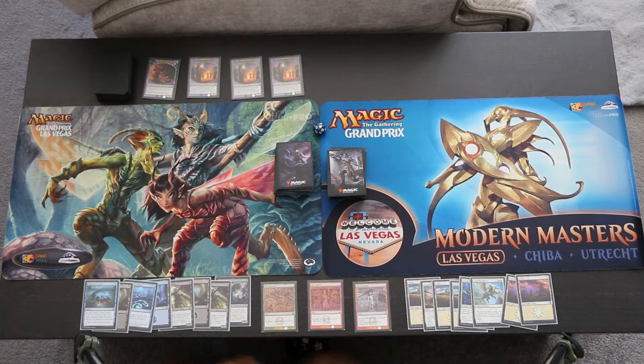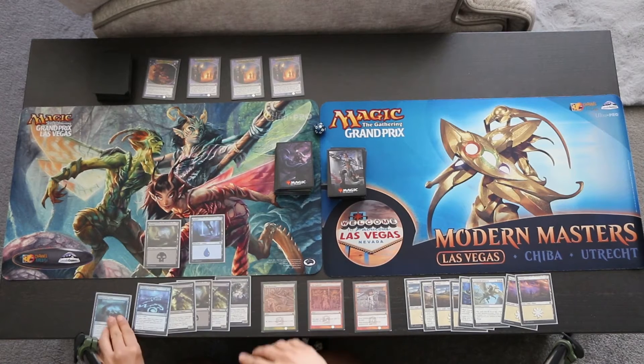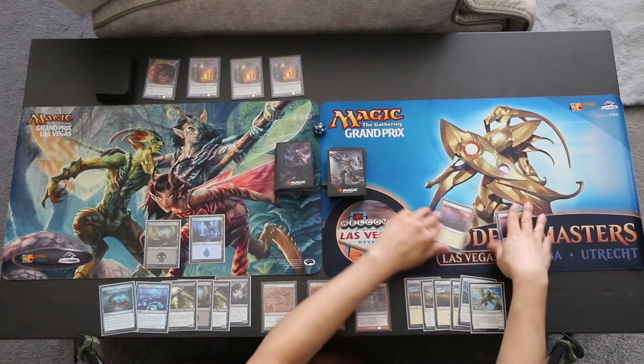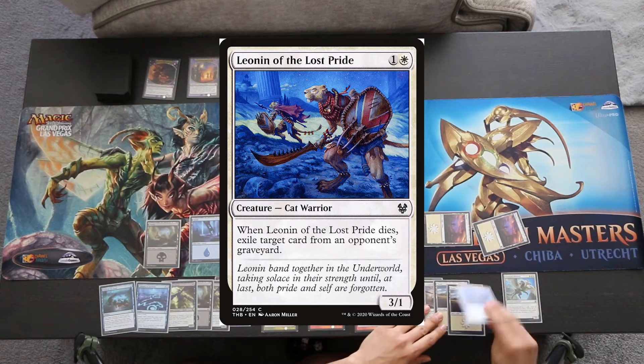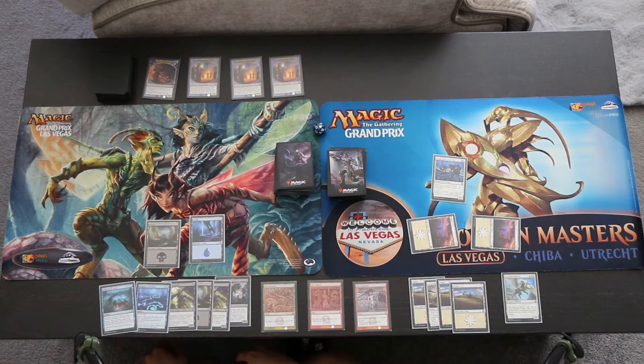We'll go ahead and get started by playing the Swamp and the Island over here, and then two Plains over here. We'll tap both of the Plains and play Leonin of the Lost Pride — it's a 3-1 Cat Warrior, and when it dies, exile target card from an opponent's graveyard. And with that, we will pass the turn to Xenagos.